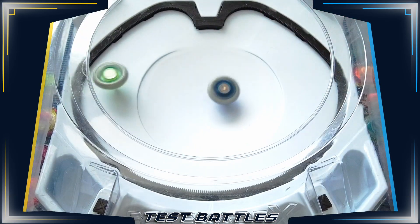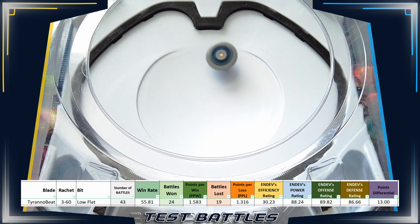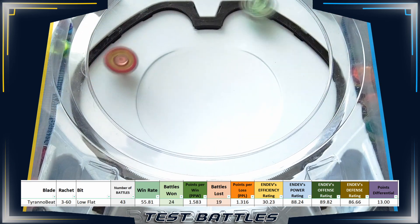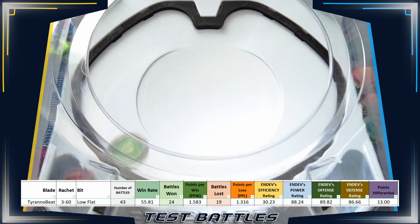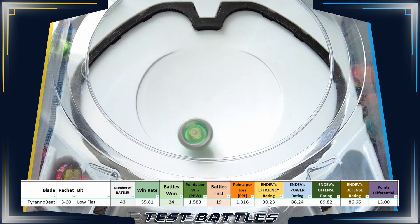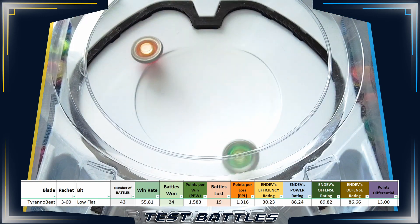So after battling some of the top combos, Tirano Beat 360 Low Flat won 55.81% of its battles. It got 1.58 points per win from the 24 times it won, while having 1.32 points per loss from the 19 times it lost. Calculating for its efficiency rating results to a positive 30.23.